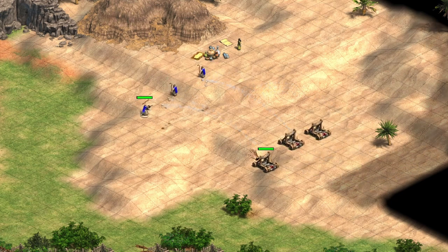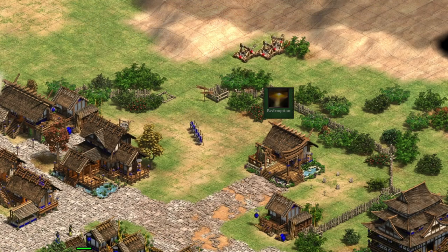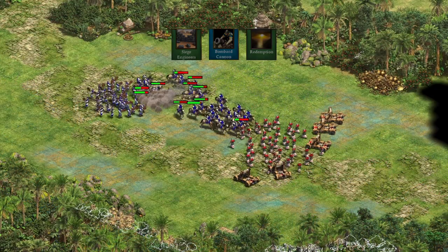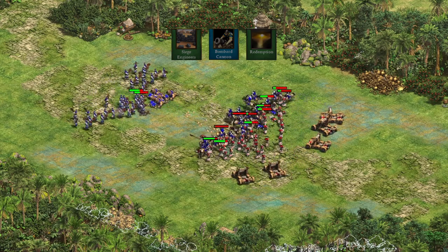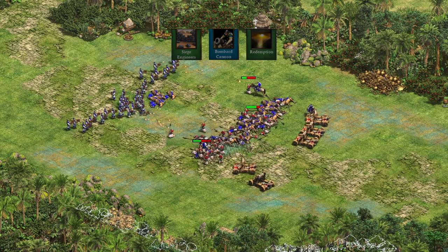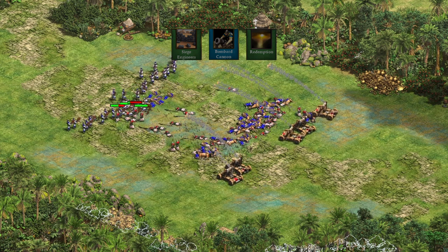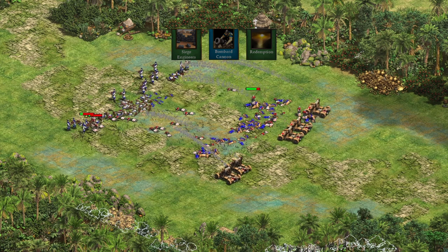Though Chinese has many options, they are also missing a few important units and techs that leave them vulnerable in some ways. Lacking Redemption in combination with their preference towards being greedy in early Castle Age can make a siege push against them deadly. Since they don't have Siege Engineers, no Bombard Cannon, and no Redemption, they don't have an effective way to take out Onagers if they're being protected well, and this also makes them weak to enemy Bombard Cannons. When playing against Chinese, working towards a Halb-Onager composition or adding in Bombard Cannons over Trebuchets can give you an edge.